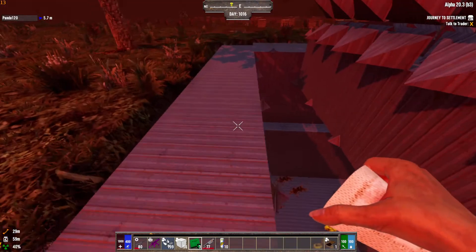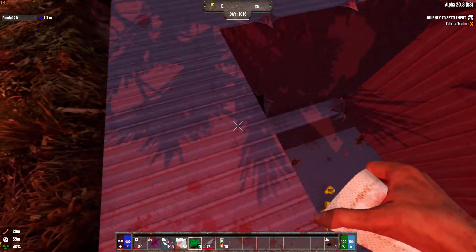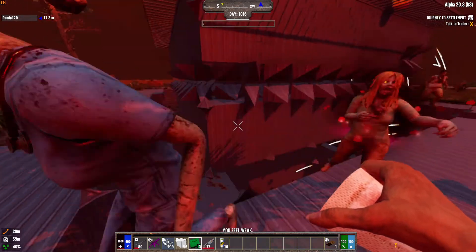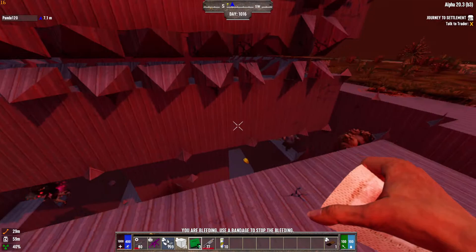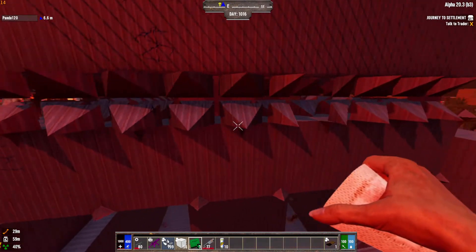And it's only one block apart from the initial setup, and then two blocks apart here. We have quadruple arrow slits — we have three layers of those on each side.